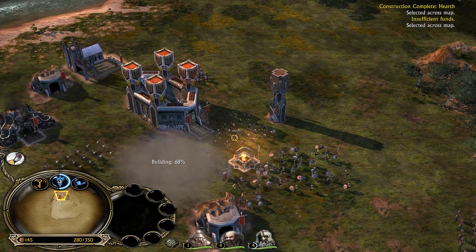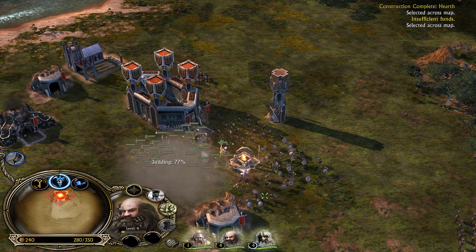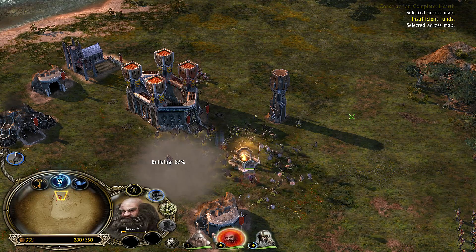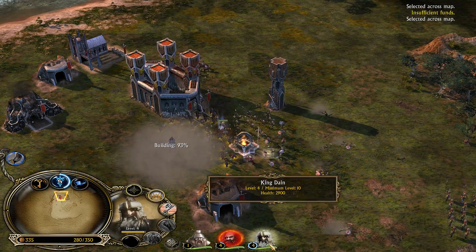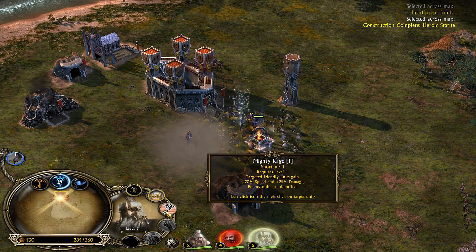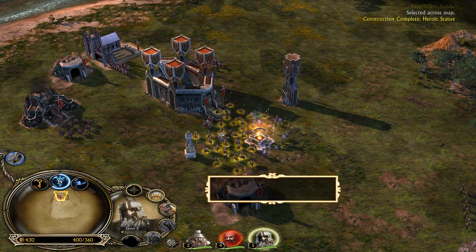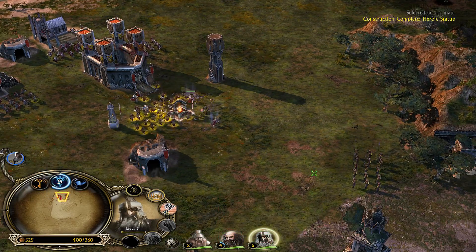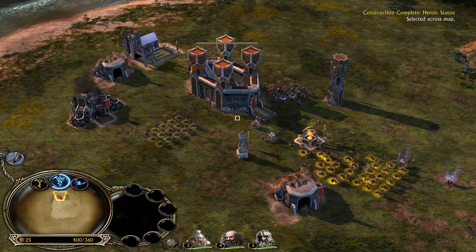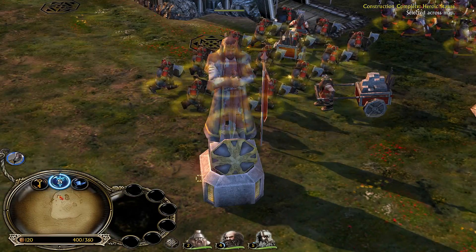Mordor has no chance — we're not going to fall to such weaklings. Let's put down a hearth and upgrade so we can get some Menadale. Definitely want some Menadale. And let's have a look at this beautiful statue — look at the dwarven statue, everybody.